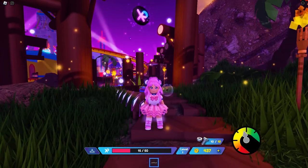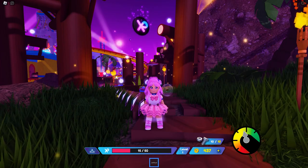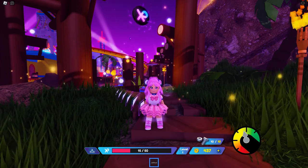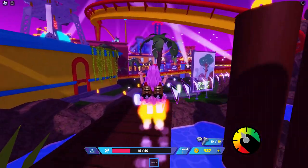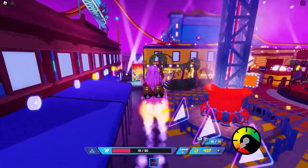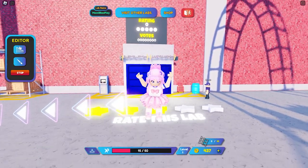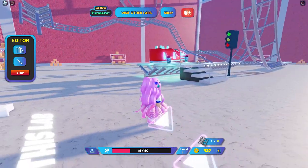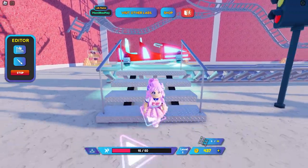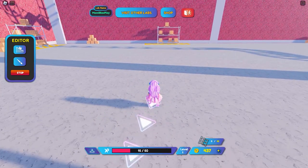Now for the second UGC, all we need to do is place 10 new pieces of train tracks in our lab. Follow me. To get into your lab, go to this area here to teleport. Please take note that you will be spending coins here — not much though — so make sure to have at least 100 coins. You can get them by collecting coins around the map.